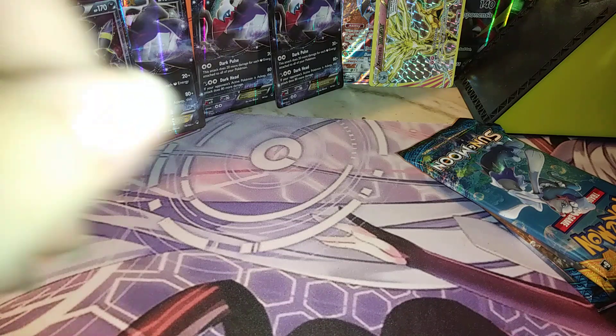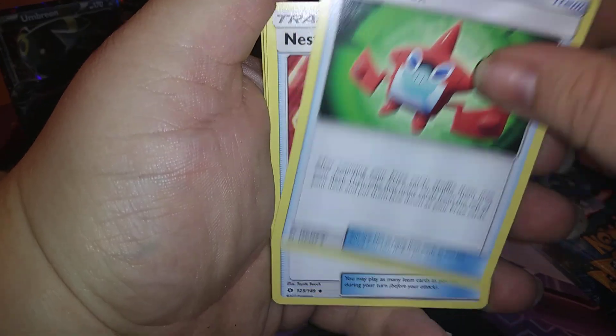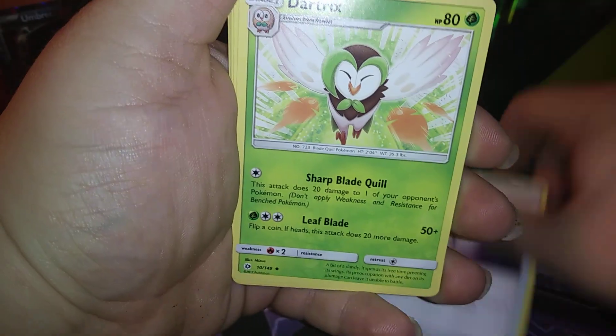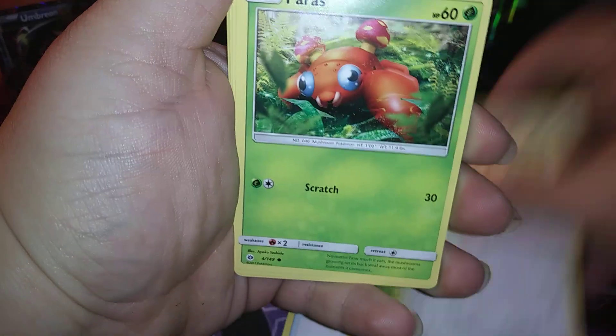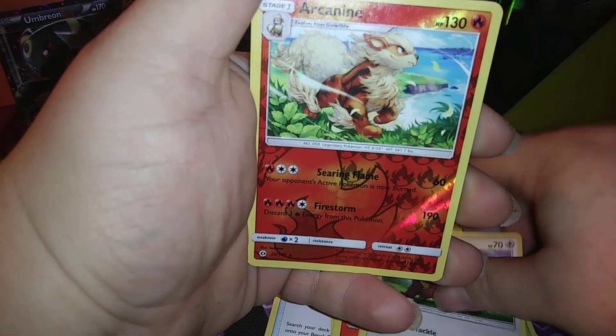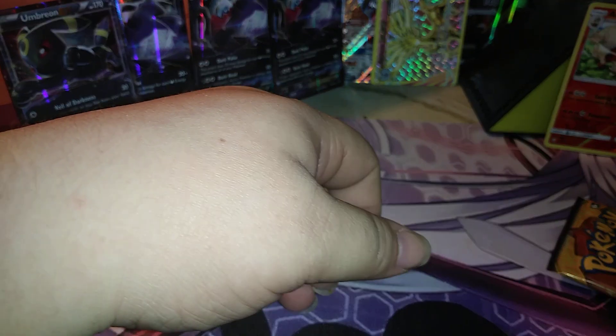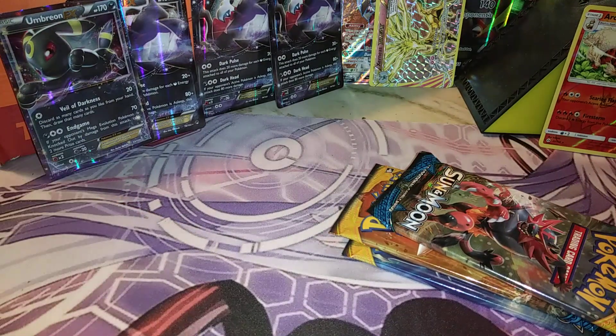Two, three energy - another Electric Energy pack. We got a Rockruff, Nest Ball, Dart Frog, Lily Pup, Paras, Litten, Wingull, Snubbull, Carbink - Arcanine rare, and a Lanturn regular rare.